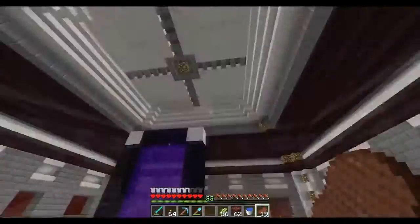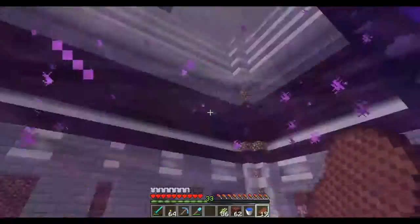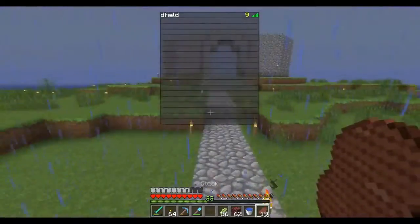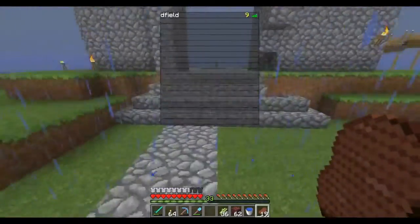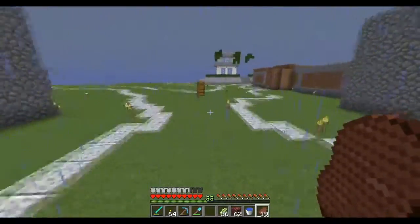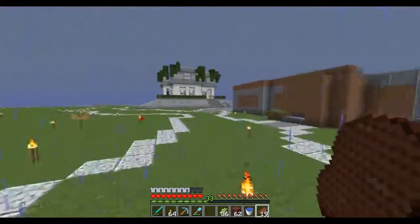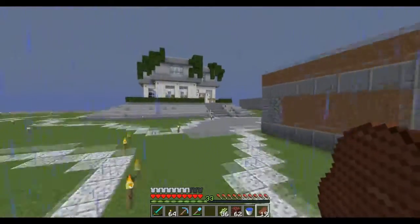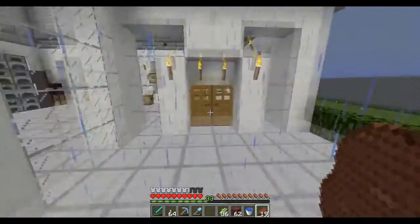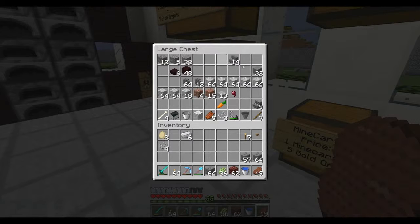We're going to make our way towards spawn real quick and check if I have any cobblestone. Look at our nether hub — it's starting to come together! I think it's Kyle and Dylan who've been working on this nether hub and it's starting to look really really good. Hopefully there's some cobblestone in one of these chests. There's no cobblestone, but I found some stone bricks in my building chest, so that should be fine.